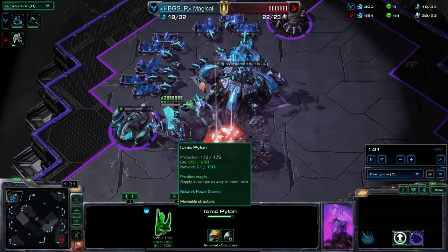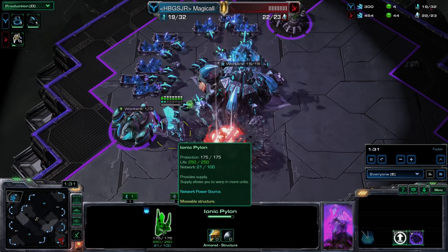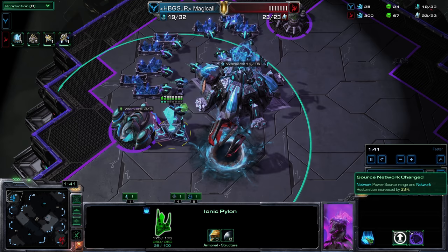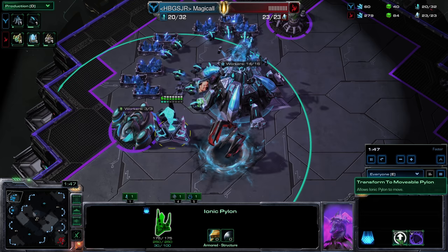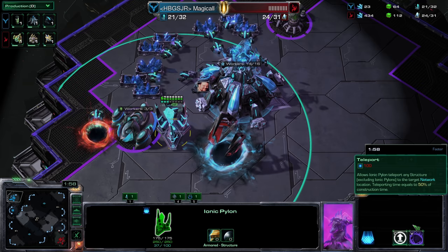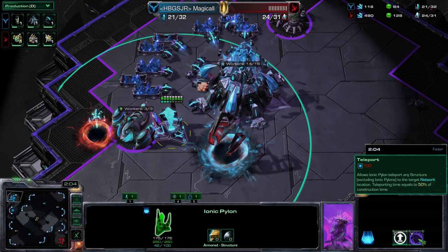There's an Ionic Pylon — supply allows you to warp in more units, it's a network power source with source and network charging. Network power source range and network restoration increased by 33%. Transform to movable pylon allows the pylon to move, and there's a 100 energy skill that allows the Ionic Pylon to teleport any structure, excluding other Ionic Pylons, to a target network location. Teleporting time equals 50% of construction time.